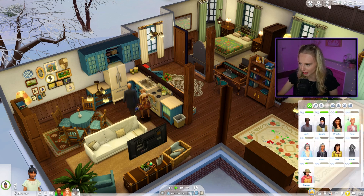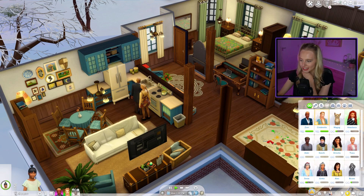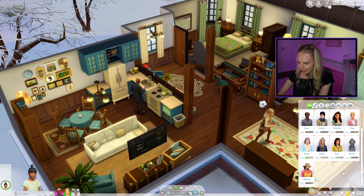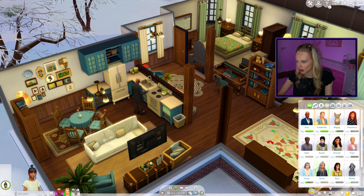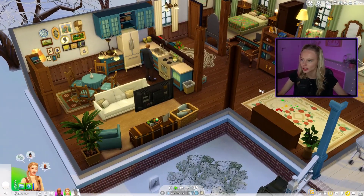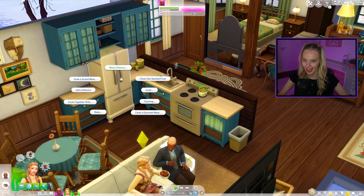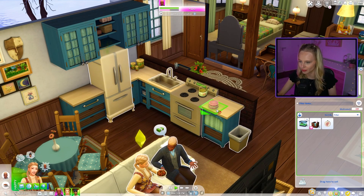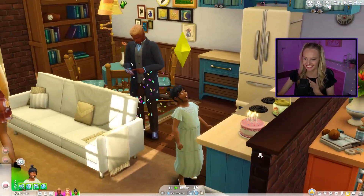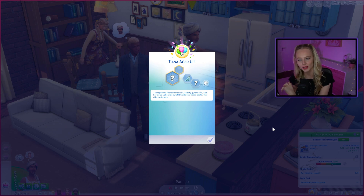Now the question is, do we want to have a party for Tiana? We're not seeing any other children in her friendship list — at least she's met her aunts Anastasia and Drizella, but she hasn't met anyone her age. We could invite family — Greta Snow — but not the sisters. She's not sociable enough to have a party. I think at high school she'll break out of her shell, but she probably would have said, 'Mom, I don't want a birthday party this year.' She's home! Let's get our cake out. It's birthday time! Happy birthday, Tiana. Welcome to the big wide world — teenagedom, romantic travails, sweaty gym shorts, and hormonal upheaval await. Best buckle down those boots. The ride starts here.